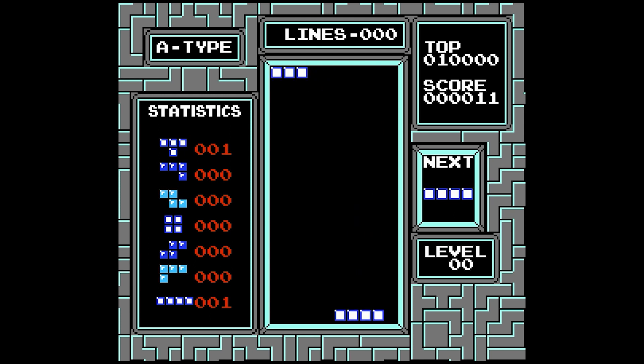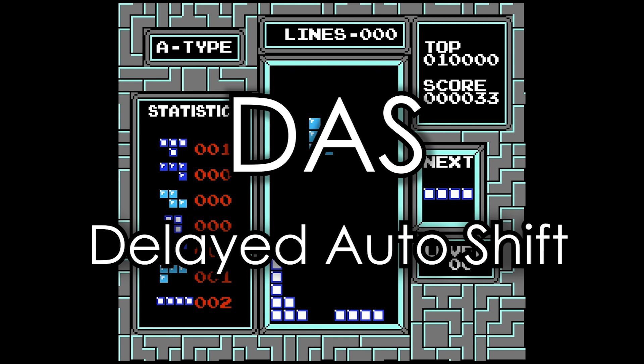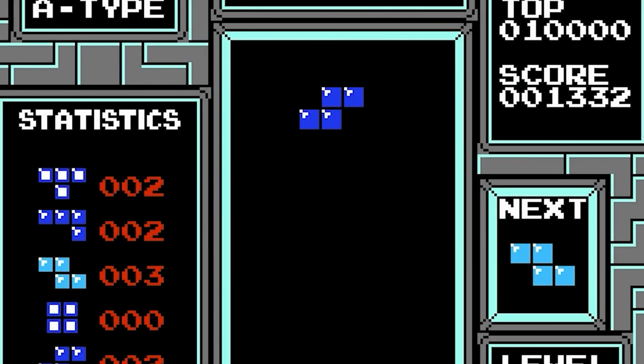If you want to get good at NES Tetris, there's this thing called DAS that you're supposed to master — Delayed Auto-Shift. DAS is really just a fancy term for the auto-repeat behavior in Tetris. You can tap left or right to move one spot at a time, or you can hold left or right and the auto-repeat will move it more quickly for you.